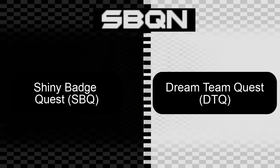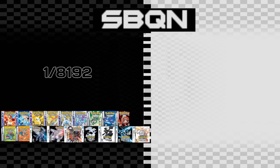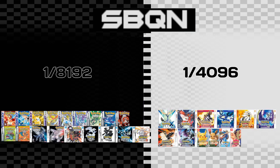Let's take things one at a time. A Shiny Badge Quest, not to be confused with the Dream Team Quest, includes finding one Shiny Pokemon before each gym in the region of a Pokemon game. These Shiny Pokemon are generally found at full-odd Shiny rates, or 1 in 8192 from Generations 1 through 5, or 1 in 4096 from Gen 6 onwards.